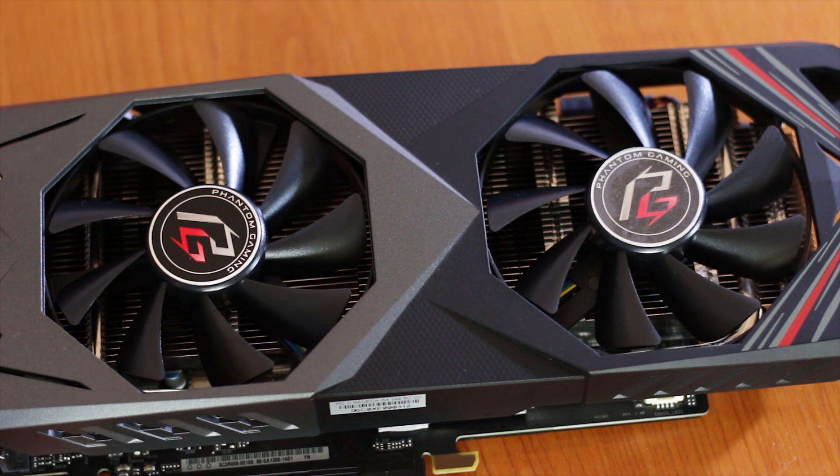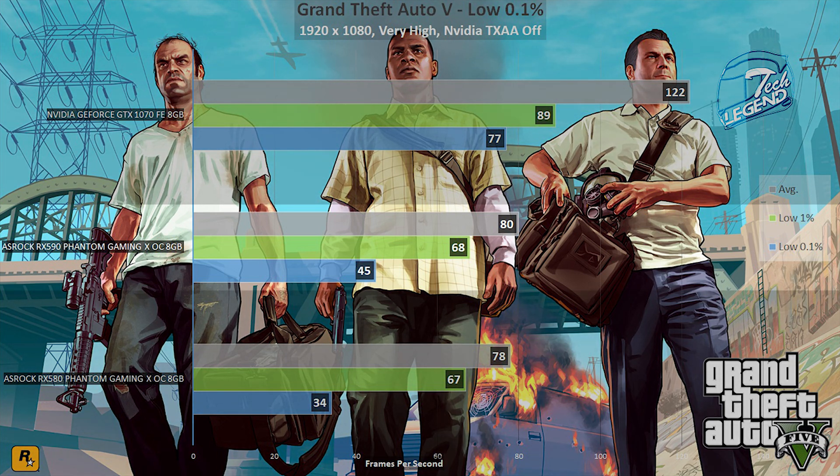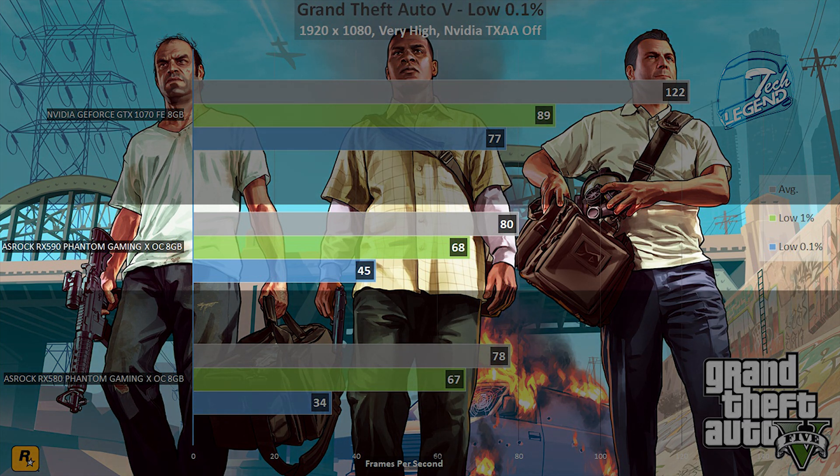The first game featured in testing is GTA 5, which still has a large following and is constantly updated. The RX 590 U Edition stayed at around 68 to 70 frames per second. Using the low 1% and low 0.1% as the unit of measurement provides a better representation of frame rate dips during gaming. 68 FPS on the low 1% is pretty good.